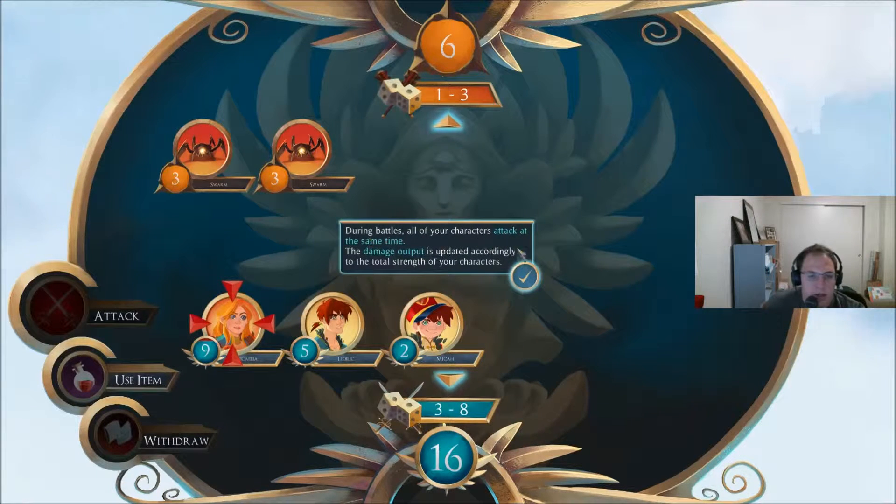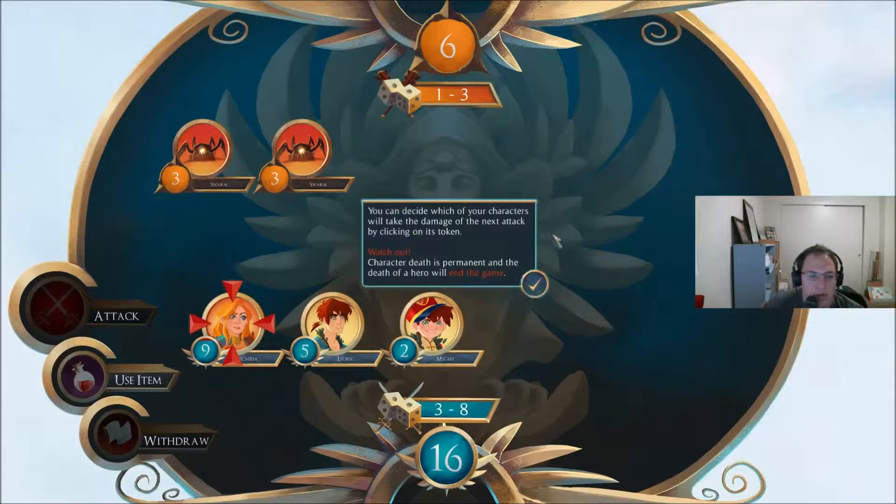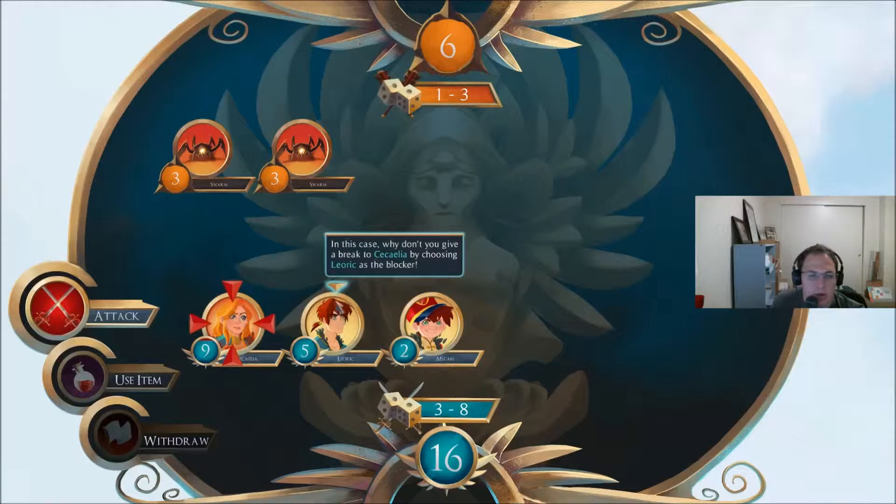During battles, all of your characters attack at the same time. The damage output is updated accordingly to the total strength of your characters. You can decide which of your characters will take the damage of the next attack by clicking on its token. Character death is permanent, and the death of a hero will end the game. In this case, why don't you give a break to Cecilia by choosing Leoric as the blocker? And then I guess I just hit attack.